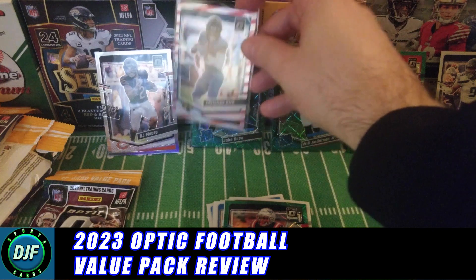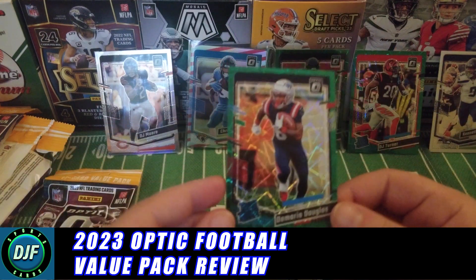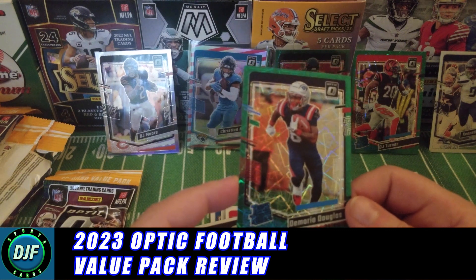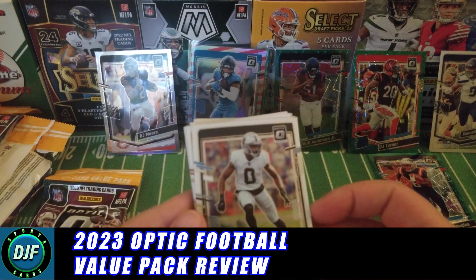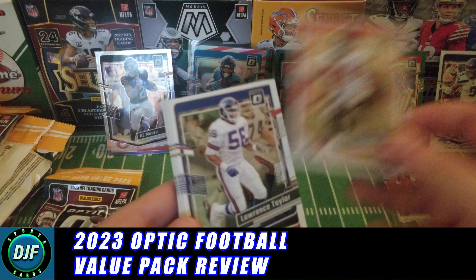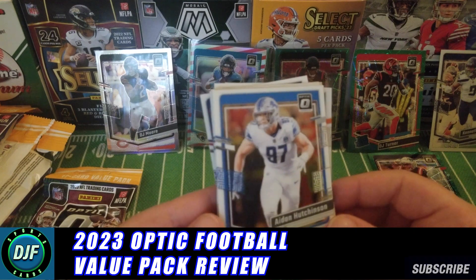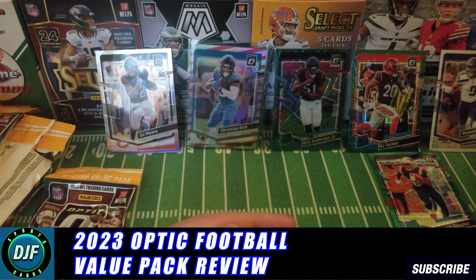Christian Kirk with some kind of parallel — red stripe parallel. It's a nice-looking card, Christian Kirk of the Jacksonville Jaguars. Not sure what it's worth but a cool-looking card. And we got another one — same refractor style, probably because I've been opening so much baseball lately. Green velocity parallel: DeMario Douglas — a Patriot. Jack Corian Bennett, Warren Sapp, Lawrence Taylor the legend, Joey Bosa, Hines Ward, Tyreek Hill — I thought he was retiring but I guess not — and Aidan Hutchinson.